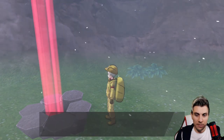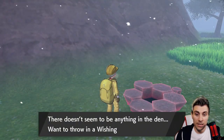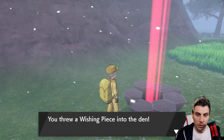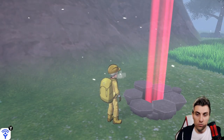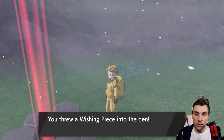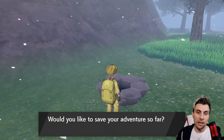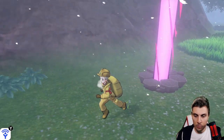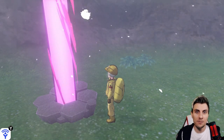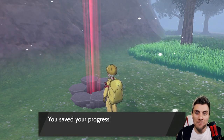This method will use up a lot of wishing pieces, but you'll be fine doing it. What you want to do is drop a wishing piece into one den — if it's not the event den, just move on to the next one. Make sure you're aware that event dens can only spawn in red beams, not the purple rarer ones. Just run back and forth between the dens; it literally takes seconds. You will go through a few wishing pieces, but it will pay off. If you get a purple beam, just ignore it and move on.